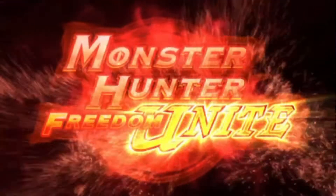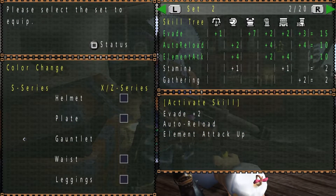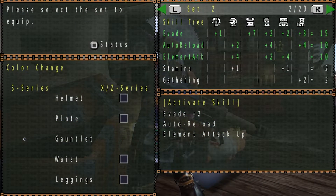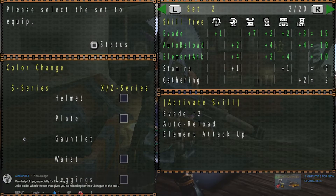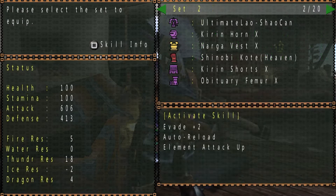Hello everybody and welcome back to another Monster Hunter Freedom Unite video. Today I have for you an auto reload set for the heavy bow gun that also has Evade 2 as well as Elemental Attack Up. Someone was requesting to know what auto reload set I was using in my 5 Monster Hunter Freedom Unite tips for new characters video, so I thought I might as well just make a video on this set.